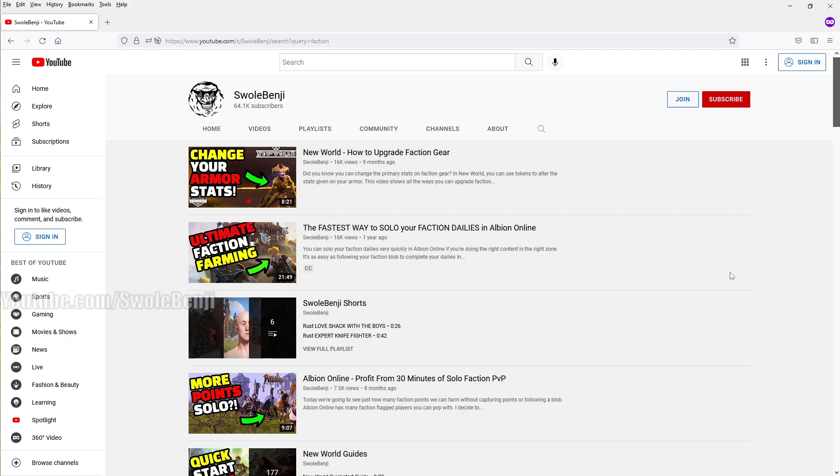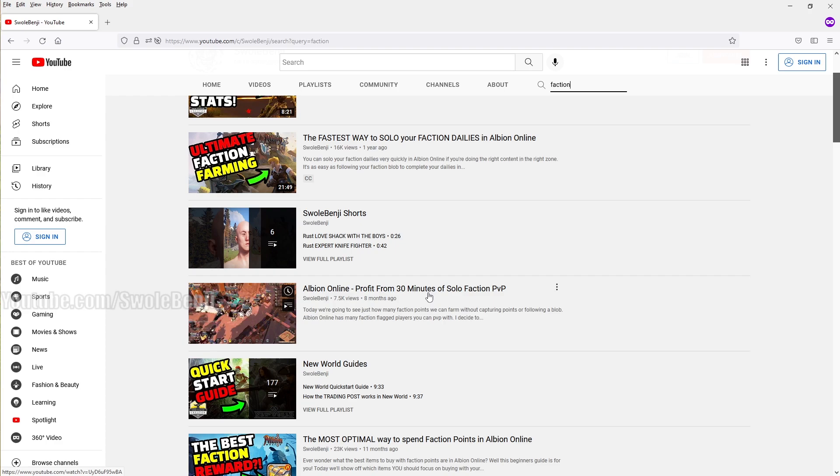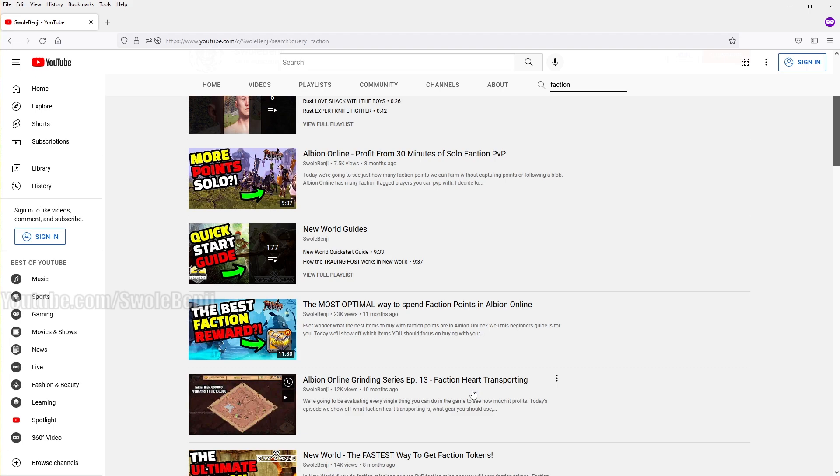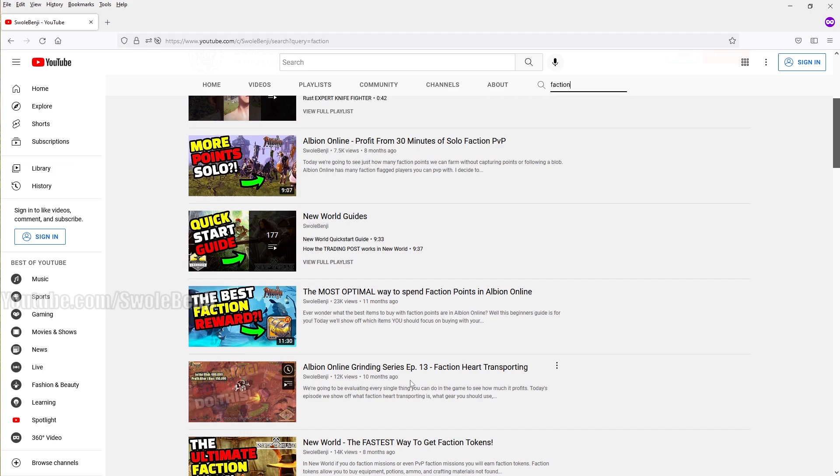My favorite activity in all of Albion Online is faction PVP. Search 'faction' on my channel. There's a video on the fastest way to solo your faction dailies, comparing blobbing with your faction versus solo ganking farmers. There's also a 30-minute profits video showing how many faction points you can get — faction points are a great way to make money since the only risk is your repair bill. Never do faction transport missions — you have everything to lose and nothing to gain.